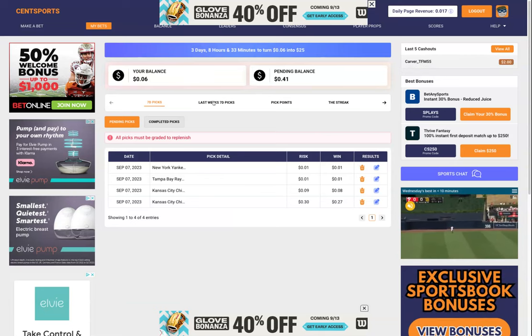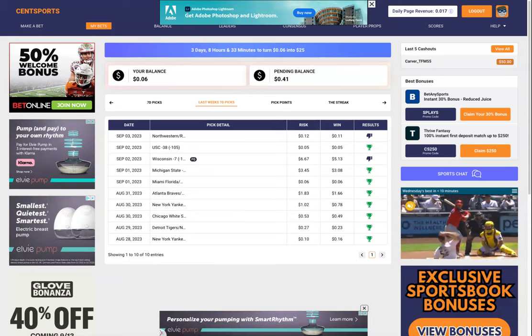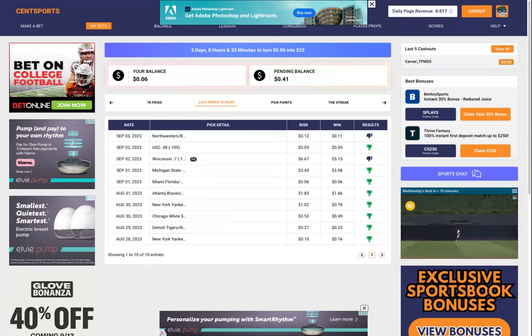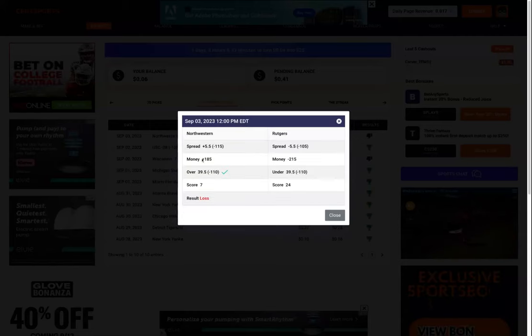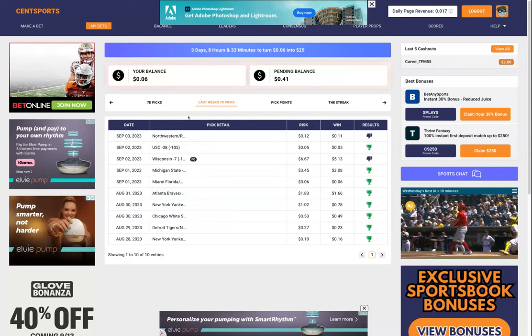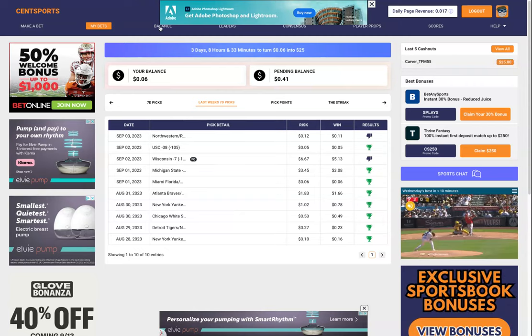We also have a last week seven day picks section. After Sunday, when you come back that following Monday, you'll be able to see your last week's picks. You can click on any pick and see a little check mark by the pick you made, along with your result — whether it's a win, loss, or push. In the pending section, you won't see a result yet since it's still pending.